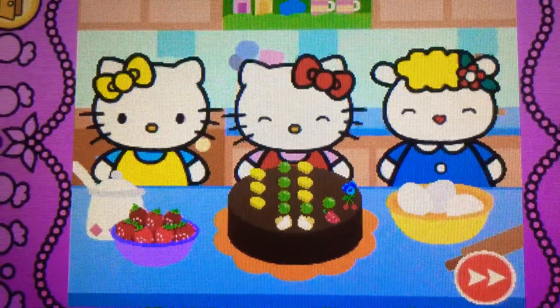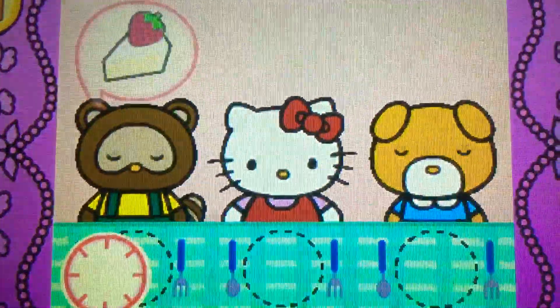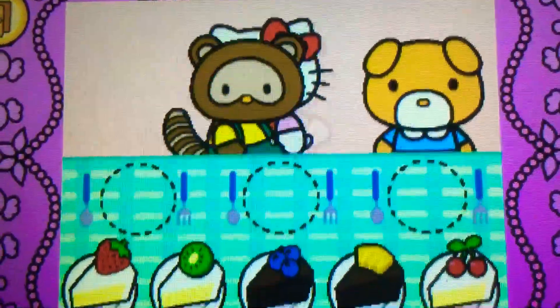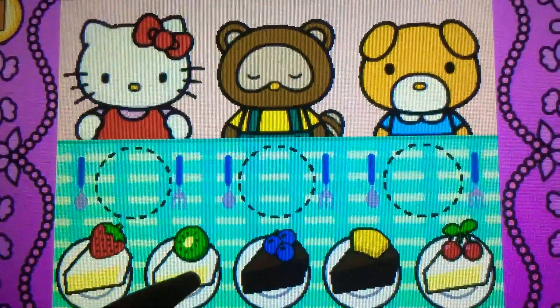Come on! Hello Kitty wants to share cake with friends. Watch carefully. Remember what each guest wants before the time runs out. Drag the correct food or drink to each character.